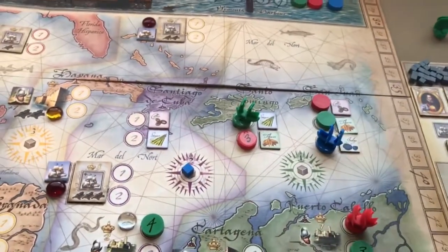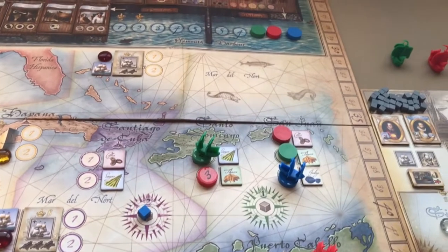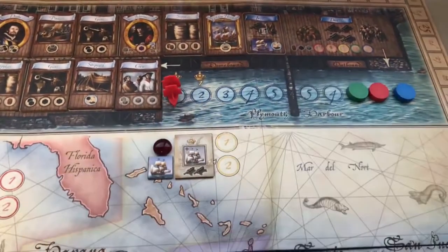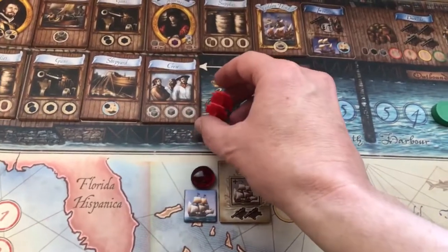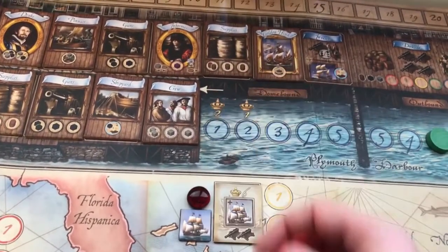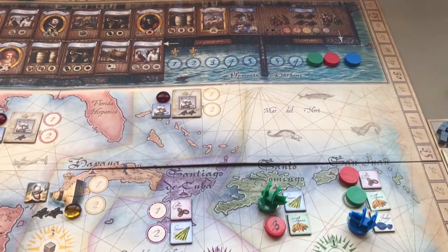You don't have to complete all four missions. Any time after you've successfully completed at least one mission attacking a town, fort, or galleon, on your next turn instead of moving to your next mission disc you can move back to the homebound port. The first player back early scores two victory points, and the second player back scores one — but only if you didn't do all four missions and successfully completed at least one attack.